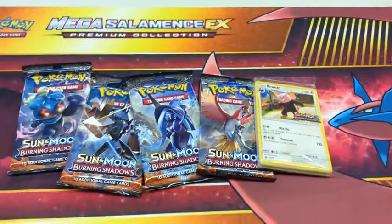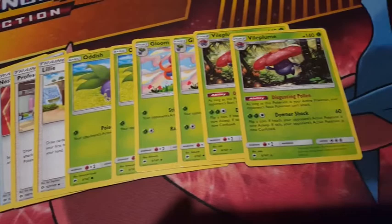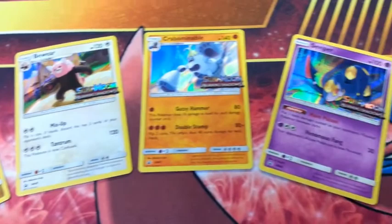The 22-card pack forms a basic core of a custom deck containing Pokemon of two different energy types, including some evolutionary chains of these Pokemon, along with a number of trainer cards. The foil promo card will correspond with one of the Pokemon types in this 22-card pack. The four booster packs are your standard random assortment of 10 additional cards from the upcoming expansion.